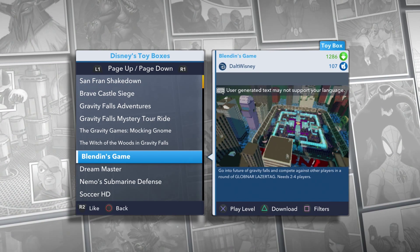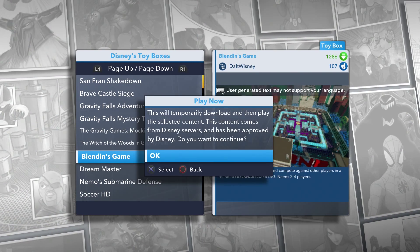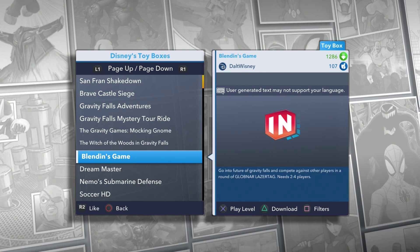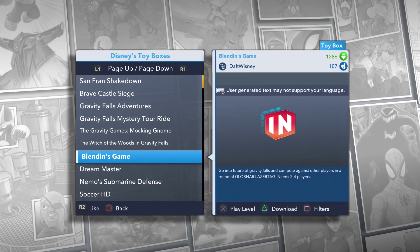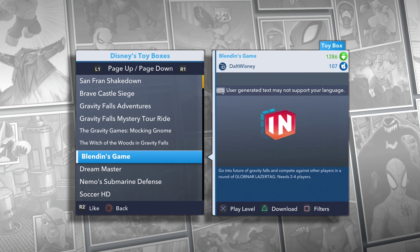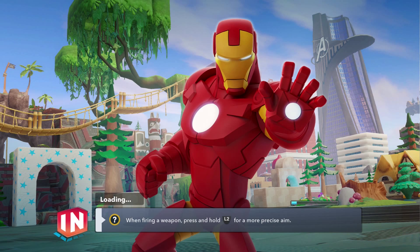Go into the future of Gravity Falls and compete against other players in a round of globner laser tag — needs two to four players. We're gonna do this one with Stitch and Star-Lord. I'm gonna be Stitch, Caden's got Star-Lord. We already kind of went inside this toy box once to see how it starts. Caden's gonna start outside — the second player spawns outside of the Coliseum area where you fight, so he'll need a boost pack to come inside.